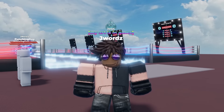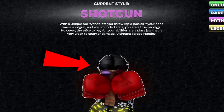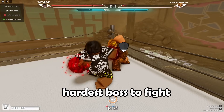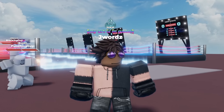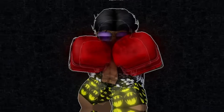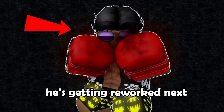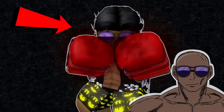Hello everyone. In my last video, I talked about the shotgun style somewhat being a good pick against Father Bringus, the hardest boss to fight in Untitled Boxing Game. I also mentioned in that video that the shotgun style is widely known as the worst style in the game. Since this style is getting reworked soon, I decided to revisit it before the rework gets released.